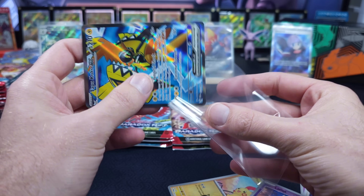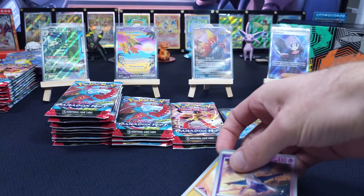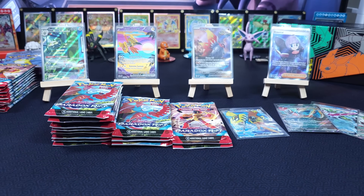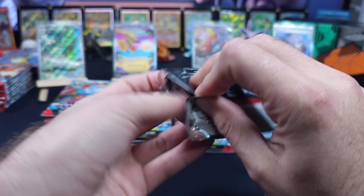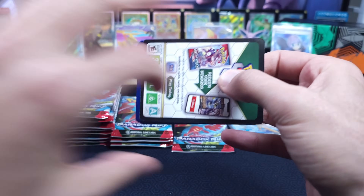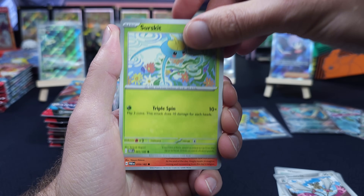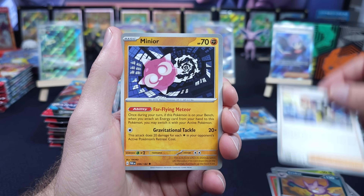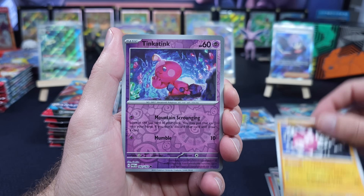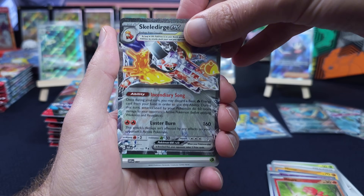Down in the comments the last couple of times we've done one of these videos, we have been called some colorful names — we would never sell these. There's way more risk than reward to try to sell these and lose what we've built on the channel. I love Wizards of the Coast, so we've always got a scale on hand. This is the first set where it has been clear-cut since we've had our channel that it is weighable. EX, boom — Skeledredge EX.